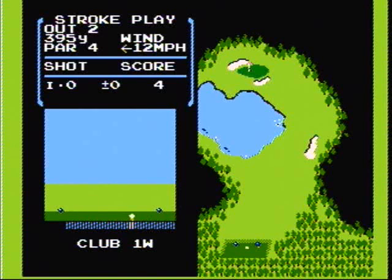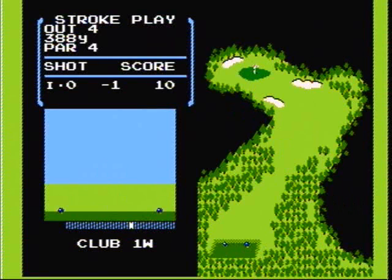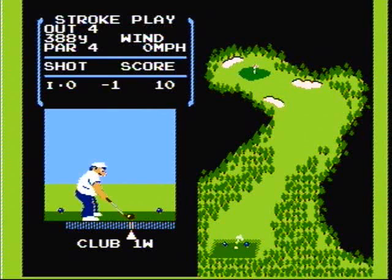The controls are very simple. Left and right on the control pad aims your shot. Up and down on the control pad changes your clubs. Once you have aimed for the fairway or green and selected a club, press the A button once to start your swing, hit it a second time for your power, and hit it a third time for your accuracy.